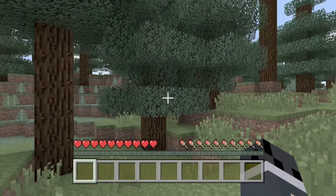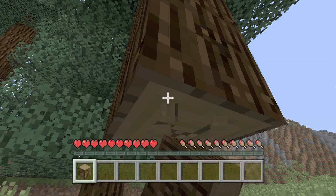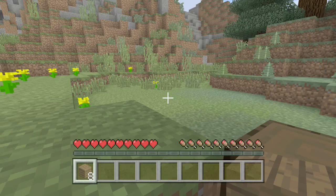So once you've spawned, what you're gonna want to do is find the nearest tree and just start punching it. This is gonna get you wood. Once you have about two pieces of wood, head into your inventory, find the kind of wood you've got, and just click A so you get four planks.